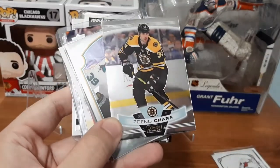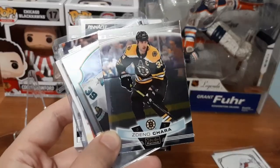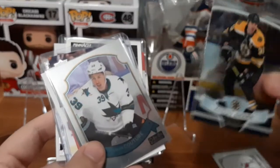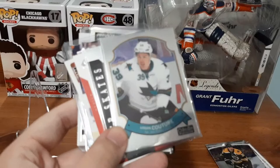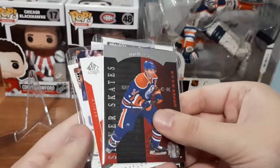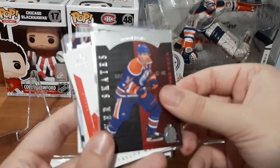We have a Chara card, which I'm just starting to grow a PC for, so that was really cool. That might be counting as a hit even though it's a Platinum base card — it is a Platinum card. We have Logan Couture, O-Pee-Chee Platinum as well. And a Silver Skates for Jordan Eberle — that's pretty cool.